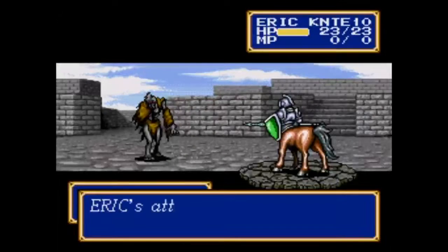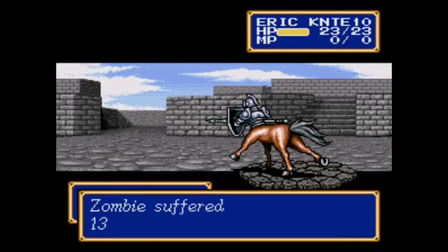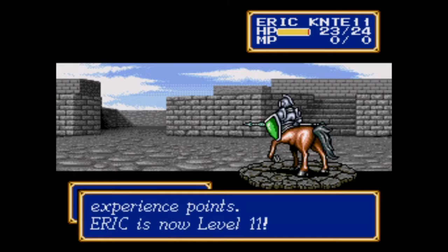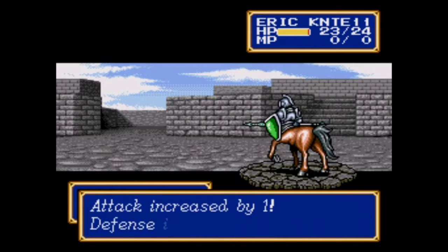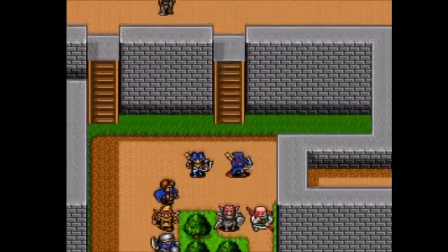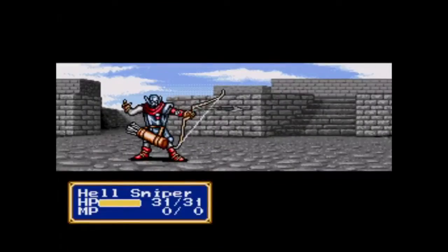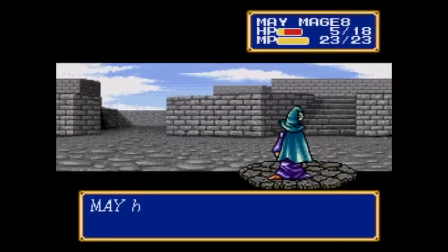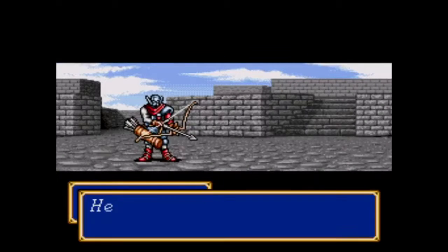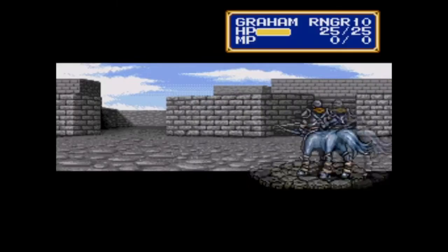That particular Hellsniper had a range of three instead of two because it's carrying an unusual weapon. Unlike the skeleton, this one had the brains to equip it, and that's a little bit of a problem since it outranges us. But Mei actually turned out to be useful for once — she acted as an arrow magnet and lured that guy right into the middle so we were able to surround him, and the rest was not a problem.